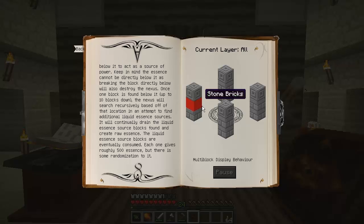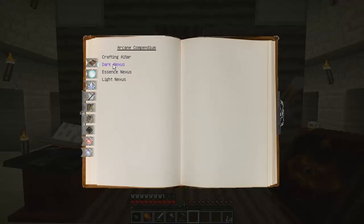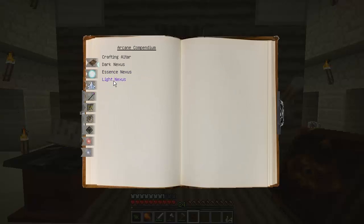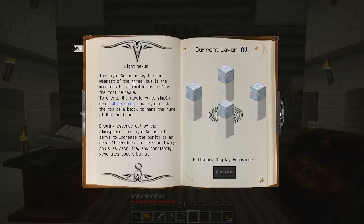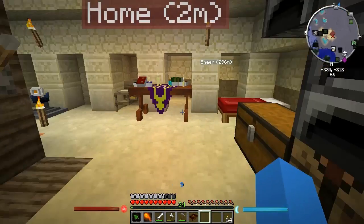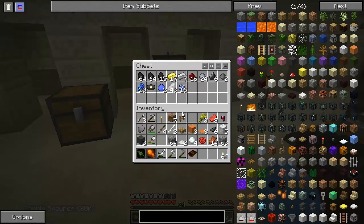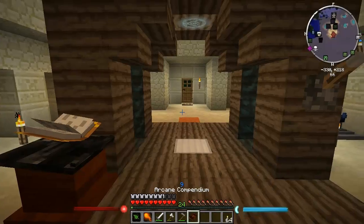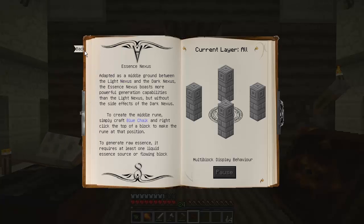We've got to make one of these Nexuses, and I think the best one in our current situation is the Essence Nexus. I know some people say the Light Nexus gathers energy by itself, and I may go ahead and make that, but I need quartz and I'm nowhere near going to the Nether yet. I don't think I've even found diamonds, so I'm stuck with the Essence Nexus.